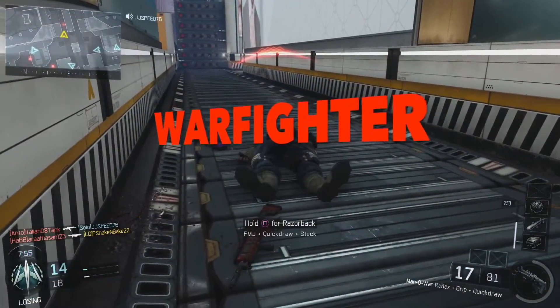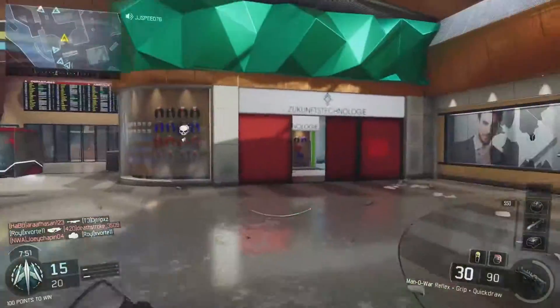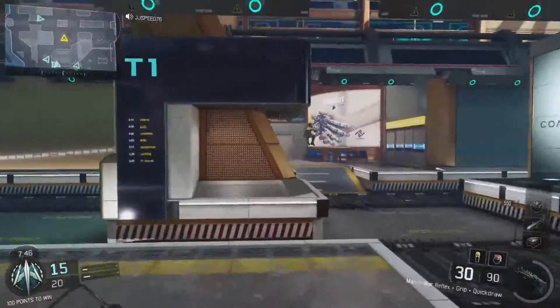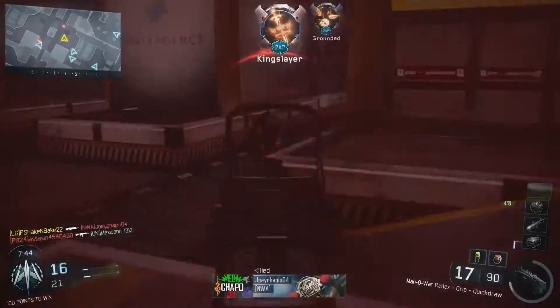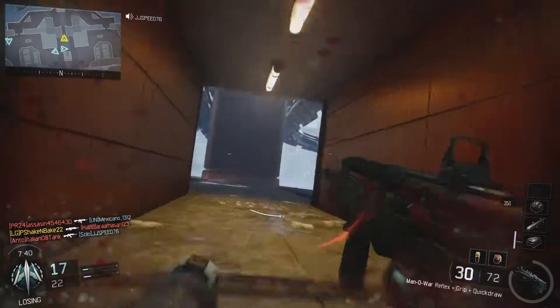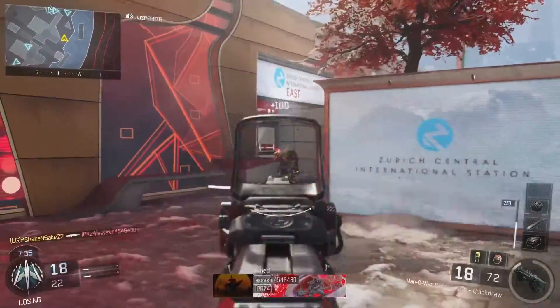The third Rig is called Warfighter. He covers all types of weapons. We don't know his payload, but his ability is that if you die, your scorestreaks continue from where you left off. For example, if you're 100 points away from a care package when you die, those 100 points stay with you — pretty nice.